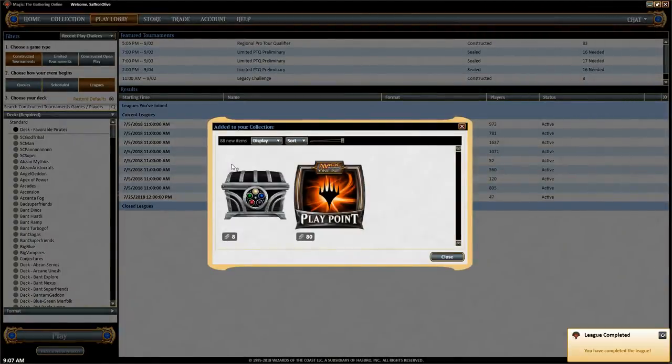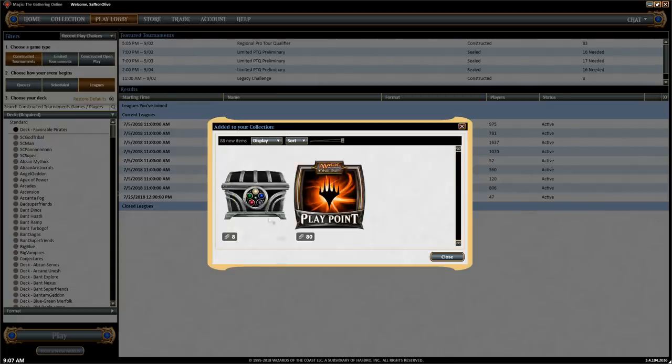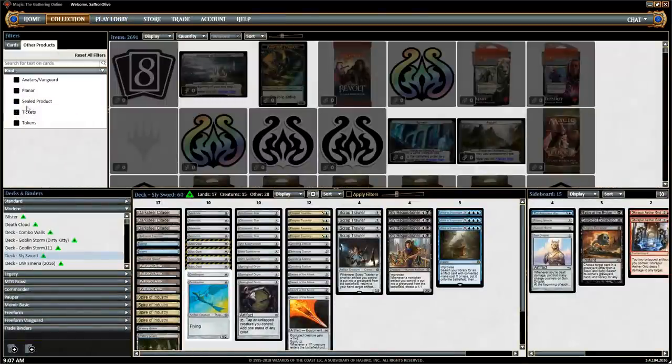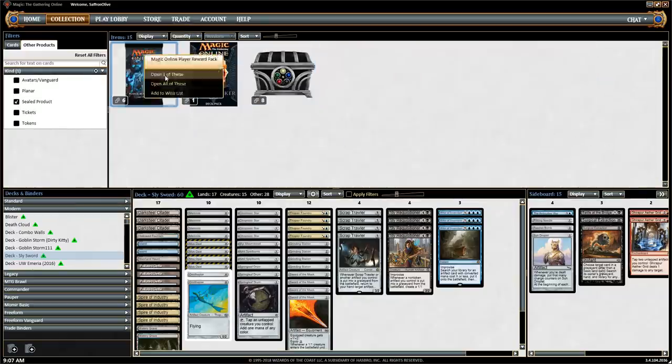We're opening eight treasure chests: Serrated Arrows, Vexing Shusher, some random promos — Renegade Rallier, Go for the Throat, Tech Edge, Adorn Bouncer. Then the main treasure chests: Elvish Archdruid worth about 30 cents, and a Moat worth 27 cents. Lots of play points and Outpost Siege. We're good at getting things worth about 30 cents. Hakann, and more Cold Snap stuff. Maybe we should have just sold the treasure chest.